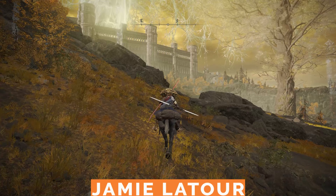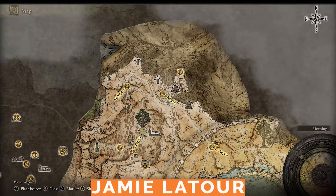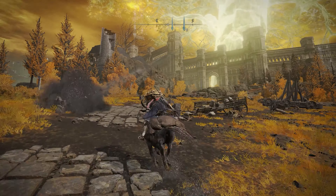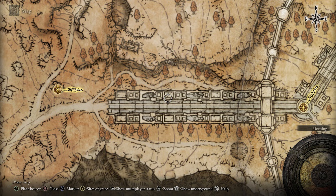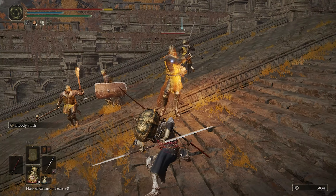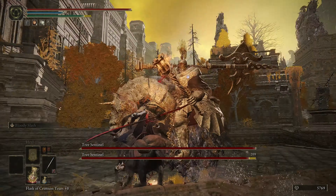First of all, we need to find this horse-riding jerk. The easiest way to do that is to enter the outer wall region of Leyndell via this entrance right here on the map. You'll have to dodge a bunch of projectiles being lobbed at you by trebuchets to get here, but somehow this is the easier route for getting inside, as the other way requires you to climb a large set of stairs that features a ton of enemies and two Tree Sentinels at the very top — that's right, two Tree Sentinels at once. I'll take the trebuchets.